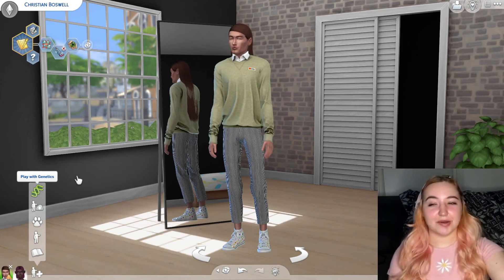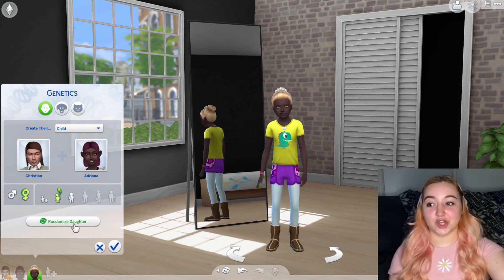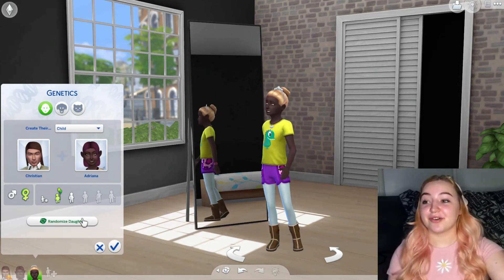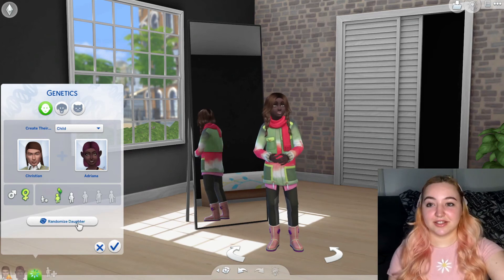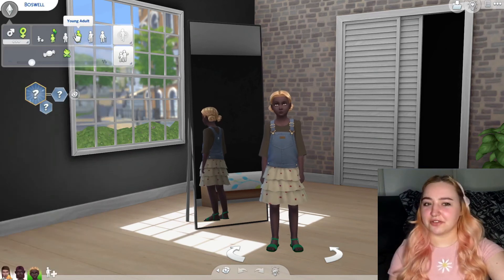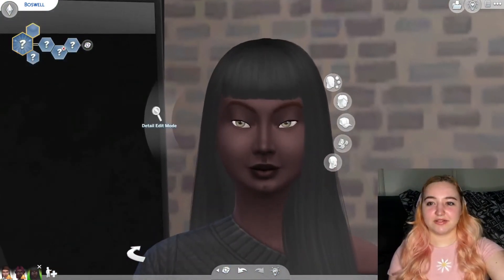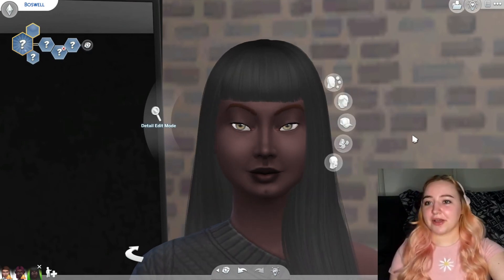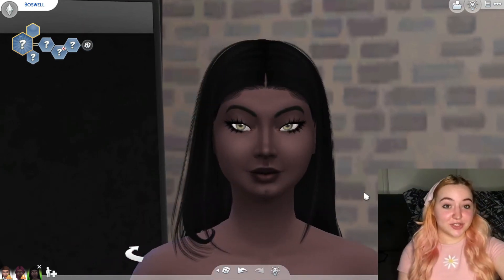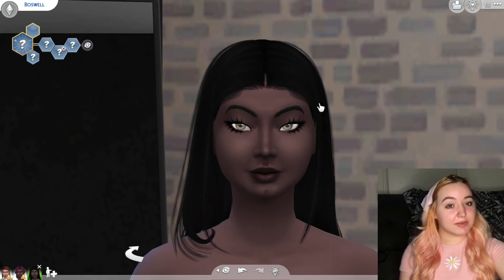Now we're going to play with the genetics. I hope the baby comes out crazy because they always come out normal and it's not that difficult. We'll start by randomizing as a child and then raise them to an adult and give them a makeover. One, two, three — hey, she looks normal! Let's make her a young adult and see. Well, she's like a literal exact clone of her mother. I'll go ahead and give her a makeover.